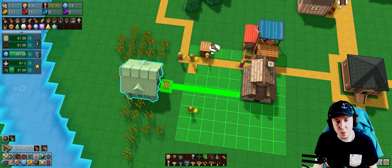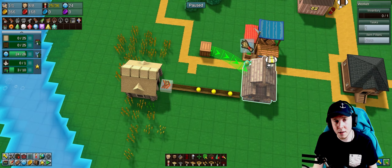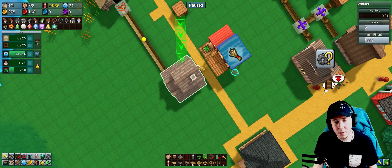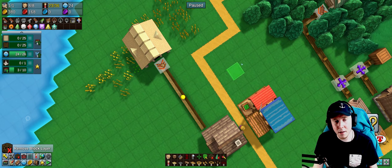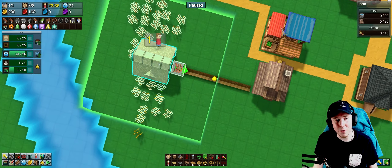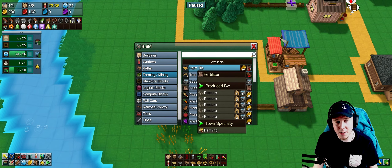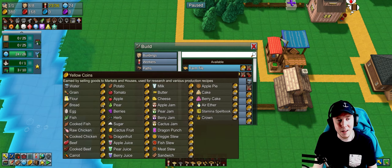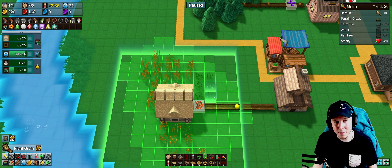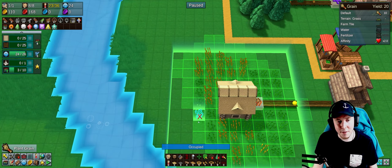Now I can add a chute that will deliver grain directly to the food mill, so I can get rid of several manual delivery workers and that crate. I can simplify the road as well. The next step for the farm is to build farm tiles, but they cost fertilizer which requires a pasture I don't have access to yet. I'm going to plant some extra grain to make sure I don't run out.